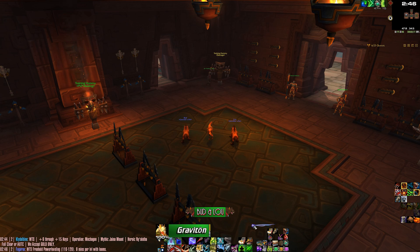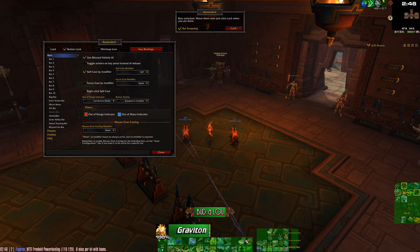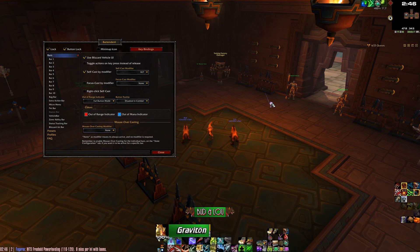Bartender also lets you set the UI size on different bars, so you can have a couple of bars. If we do Bartender and unlock, you can see how they're all grouped and you can move these groups around. You can have them stick together if you want — I have it not sticking. You can make the bars in any configuration: horizontally, vertically, however you want. You can even move the extra action, zone ability, and vehicle bars wherever you want. It's really customizable, and when you're done you just lock them into place.